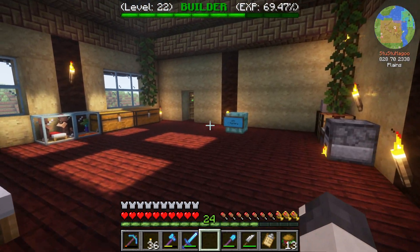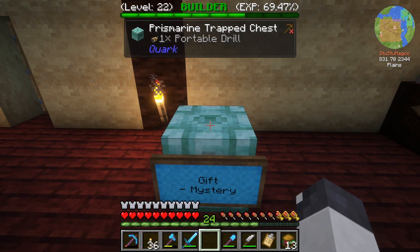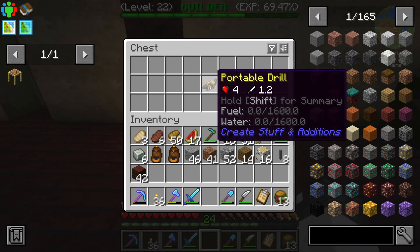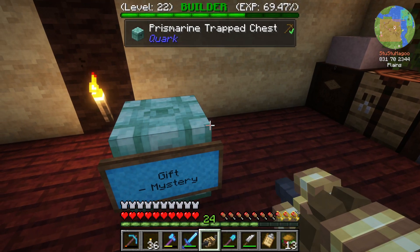I logged on and to my surprise there's a gift from Mystery - it's a trapped chest with a portable drill. Durability is now replaced by steam. This drill can destroy most known blocks; unfortunately it cannot be enchanted, well apart from the enchantment Digging. That's such a nice gift!